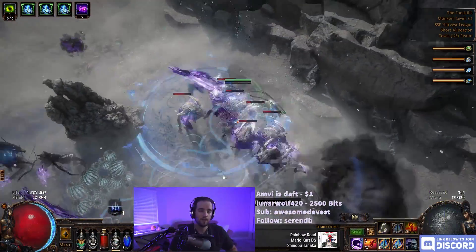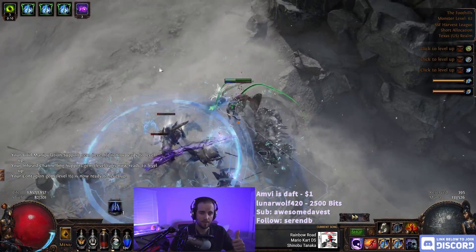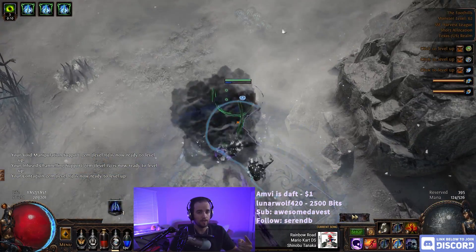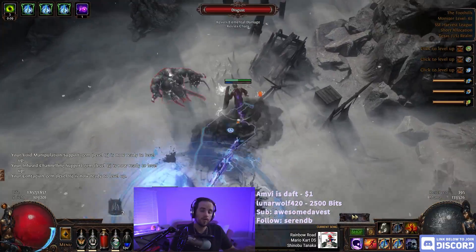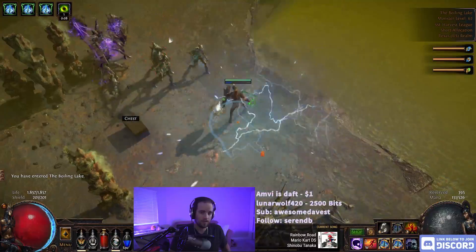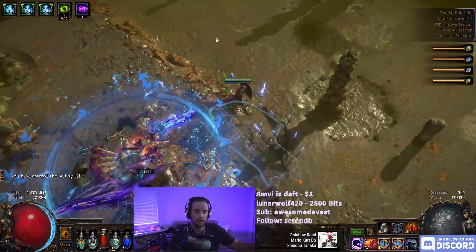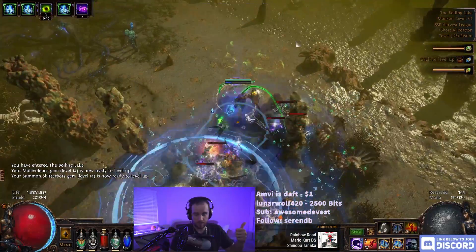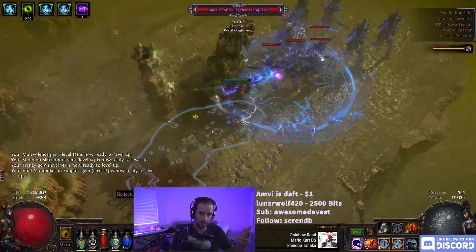Essence Drain Contagion needs no introduction. This is the premier league start ability that everyone has been using for years and years at this point. It has some of the best clear speed in the game, it's got really solid defenses, and it's super easy to gear. The change that's happened to this ability recently is that people are leveling it as a Spellslinger, which allows you to just attack with your wand one time and cast all of the abilities that you have reserved. So the idea here is that we reserve Contagion, we reserve Essence Drain, and also we add in Soulrend to give us a little bit more single target. This gets us all the way up to red tier maps.